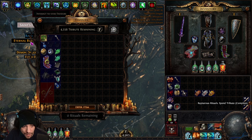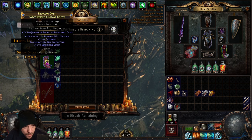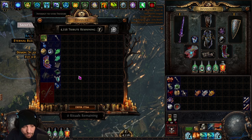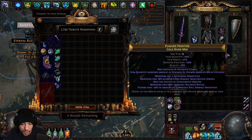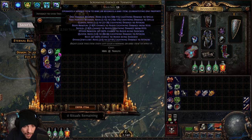I rerolled my last time — got an amulet and some quality gems, nothing crazy. We're out of rerolls with plenty of tribute remaining, so I'll just take the conqueror's map. We got a conqueror's map and a couple of chaos out of that run. You can also buy essences and other things with leftover tribute.